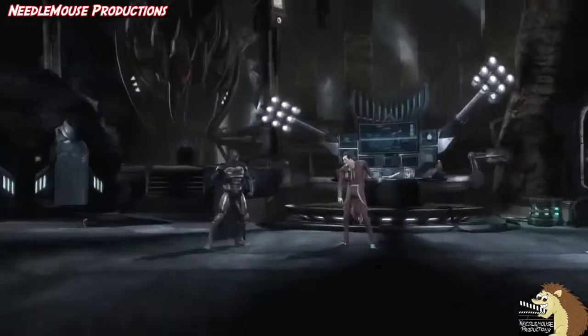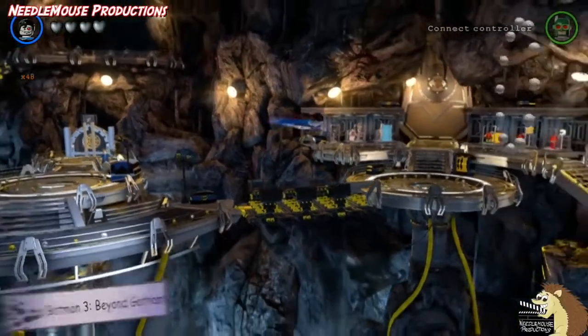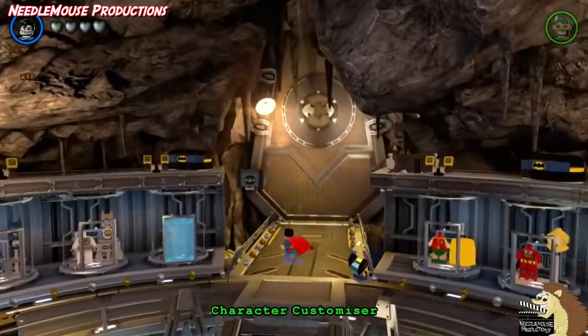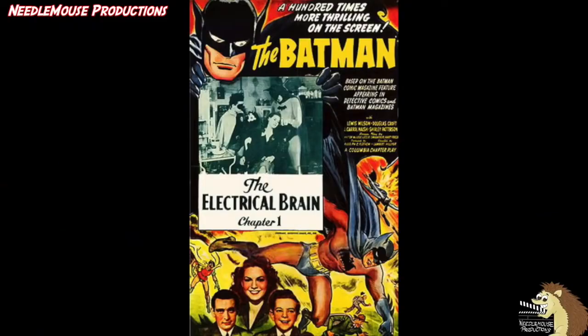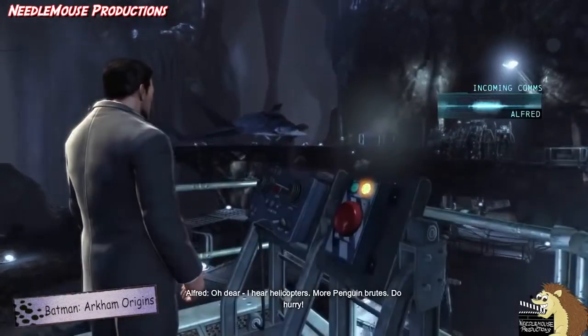One of the key parts of the Batman persona is the Batcave, which is his lair located under Wayne Manor and accessed through secret passages. Oddly enough, the Batcave was not actually written for the comics — there was just an underground tunnel leading to where the Batmobile was kept. But in the Batman movie serial, they needed a place for him to be Batman, so they gave him a secret hideout in the form of the Batcave, since bats live in caves.